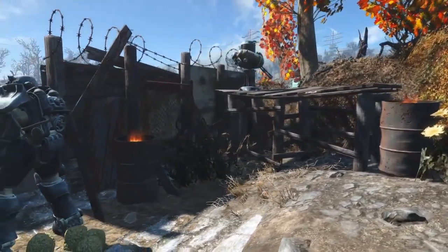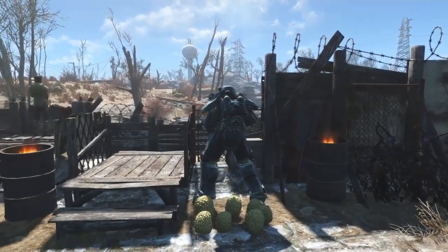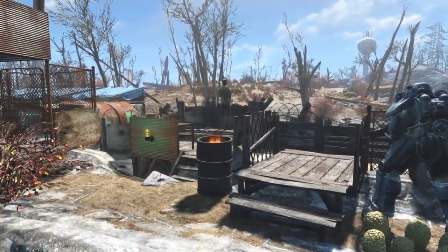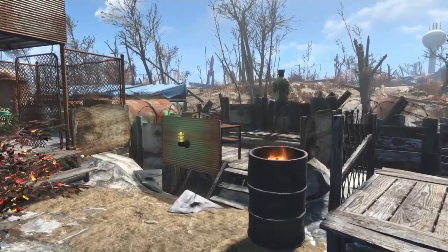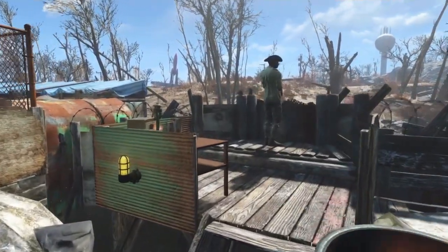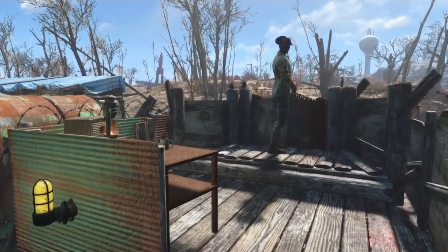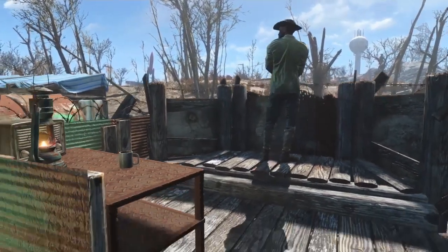We've got some barrels and different things for light out the front. I tried to keep the light on the outside quite dim so that it wasn't drawing too much attention. Inside is always better lit. I'm going to alternate between the day and the night time tours. Our Minutemen guard up here has just got a cup of coffee, a radio, and a little lantern for an evening.